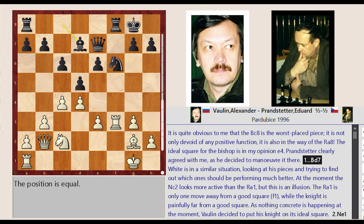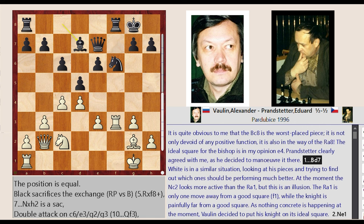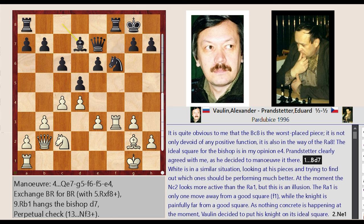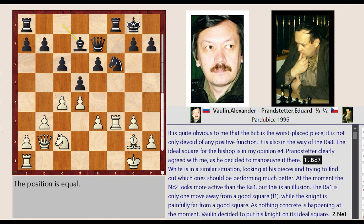It is quite obvious that the BC8 is the worst placed piece — it is not only devoid of any positive function, it is also in the way of the RA8. The ideal square for the bishop is in my opinion E4. Pranstetter clearly agreed, as he decided to maneuver it there: Bishop C8 to D7.